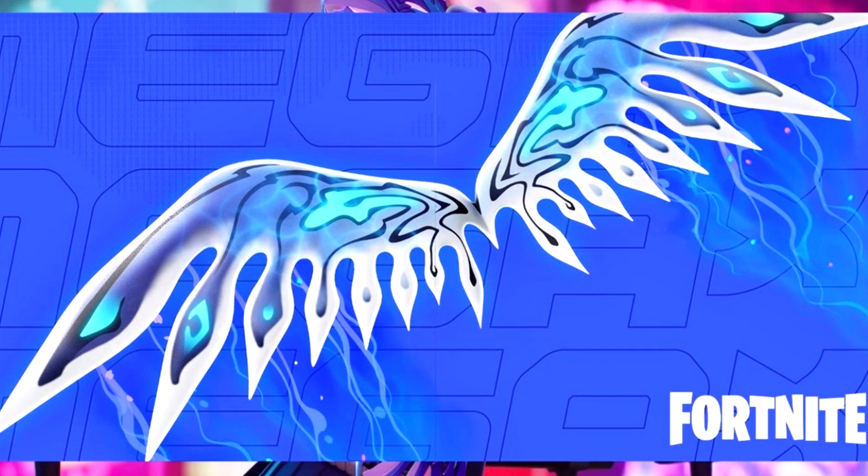Moving on to our next image — here is her glider. This is a wing glider of some kind. I really hope it has cool effects to it — it already looks like it does. It looks like it has a little crystal detail to it, and if you guys see a little glow too, it's like a blue water look effect. It's giving me really cool vibes just looking at it.